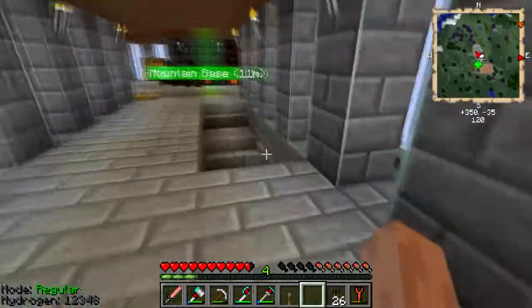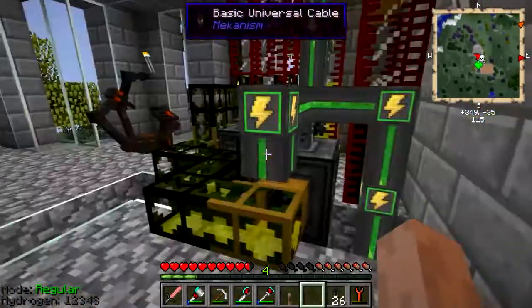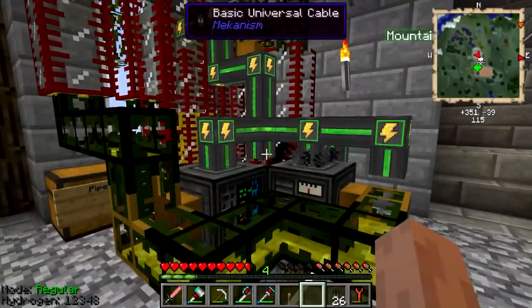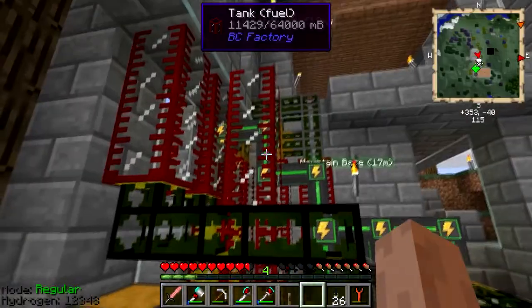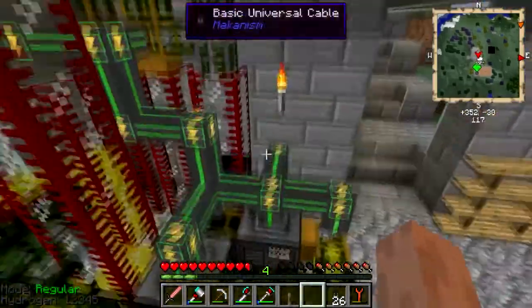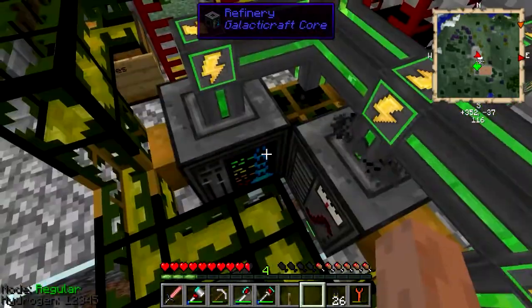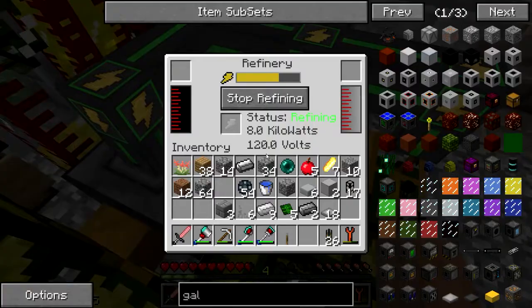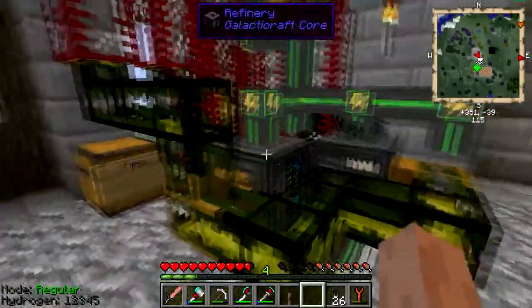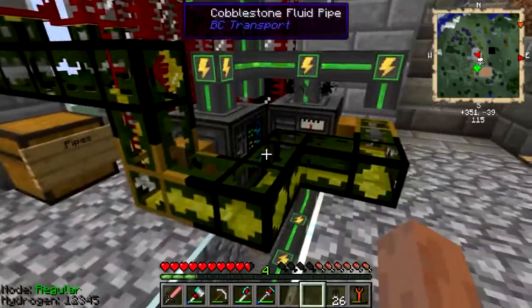We're also going to be showing you what I have been working super hard on - trying to get the fuel ready and other stuff ready for our rockets. Fritz made this very intricate pipe network here to get our fuel going for Galactic Craft. Oh, we got two refineries going - is this two refineries? Yeah, I made one.